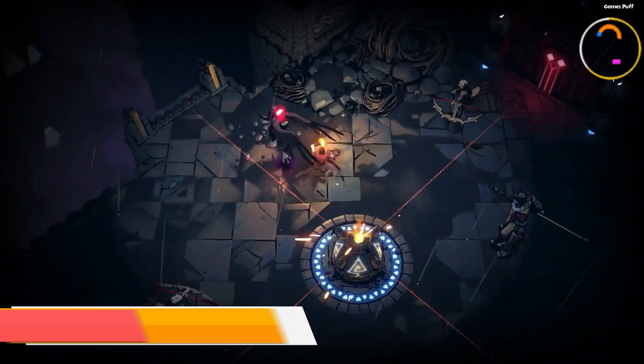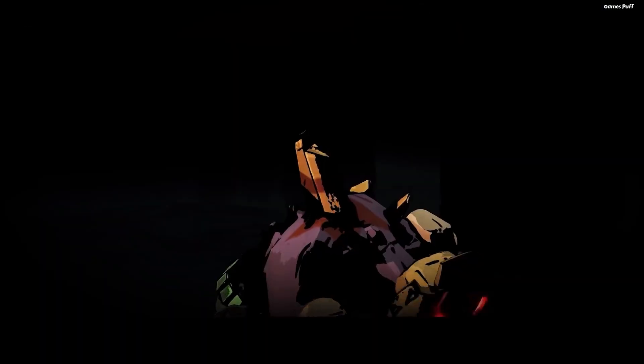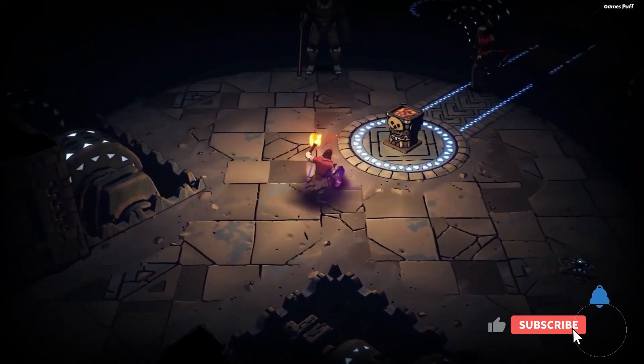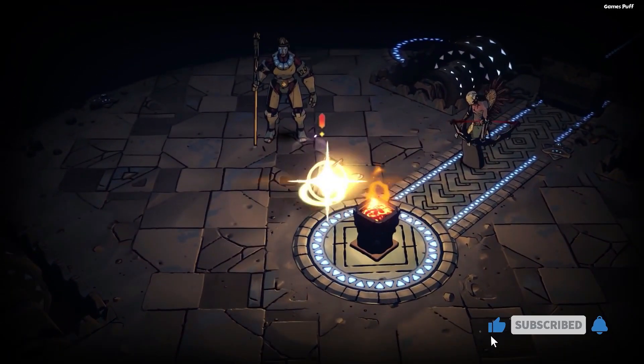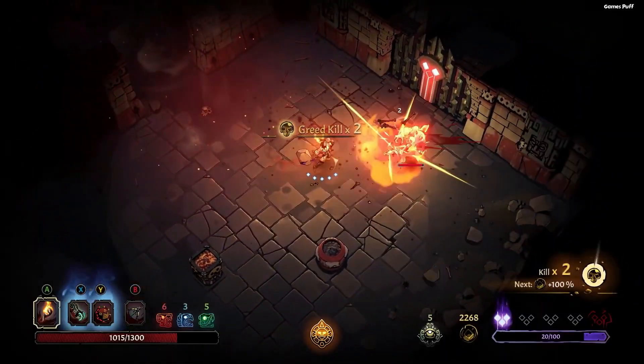Number 2, we have Curse of the Dead Gods. Dig further into Curse of the Dead Gods' dark temple, where your power will be challenged in a war of light versus evil. It's a skill-based action roguelike where you slash and dodge roll your way to success. Primary, secondary, and special weapons come in a range of forms and sizes.